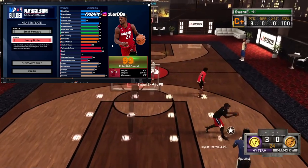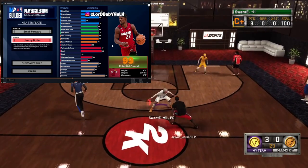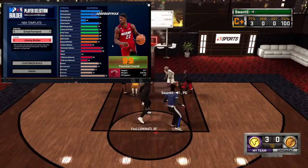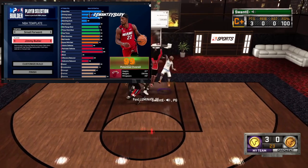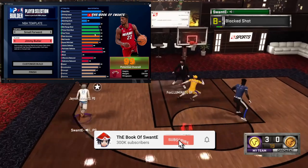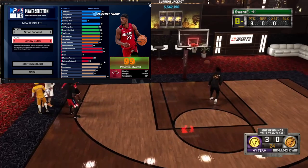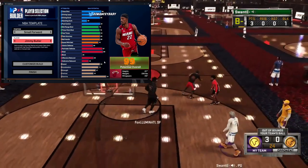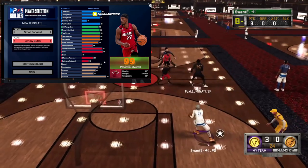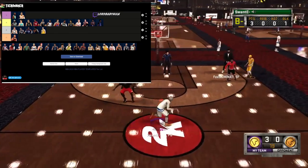Jimmy Butler coming in with an 89 steel badge. Jimmy's better than KD and Giannis — if you don't think so you are a highlight watcher. Finishing is immaculate, shooting's so-so — they should have given him a higher three ball. Playmaking's so-so, defense is pretty damn good, speeds decent. Gold Interceptor with 87 perimeter defense, 79 three, 99 stamina, 85 driving at 6'7 — definitely deserves a spot in the A tier.